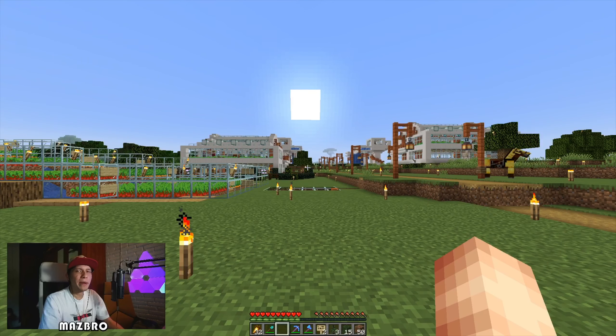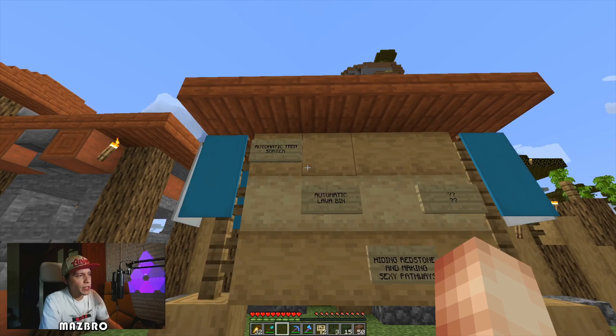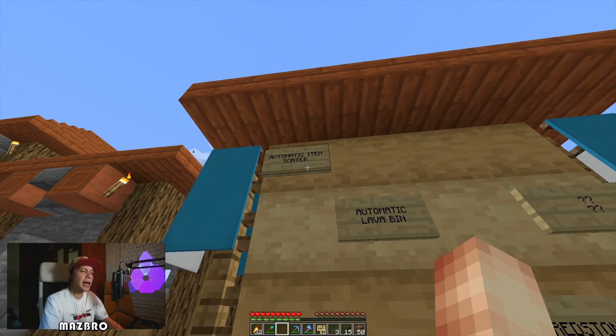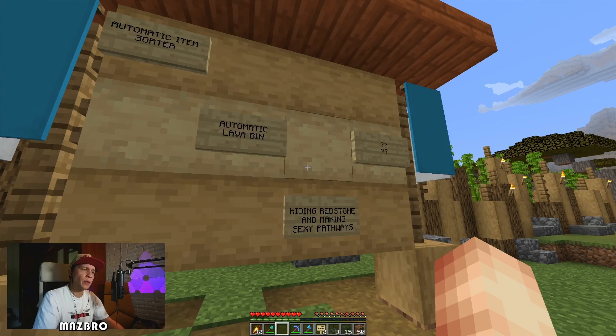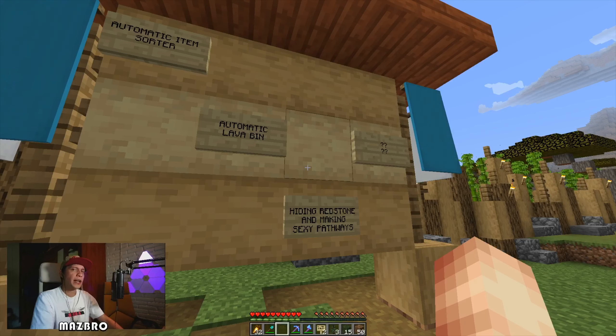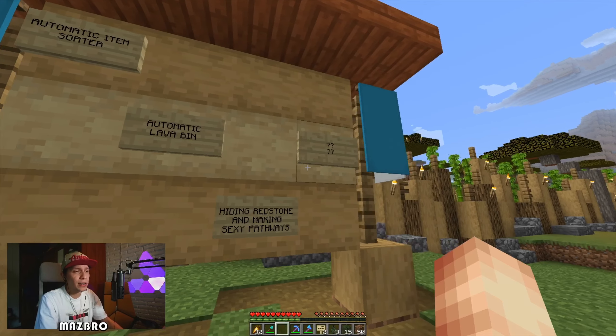Hey guys, how's it going? MazBro here and we're back at our survival world. Today we're going to be doing a three-part video. We've already posted how to make the automatic item sorter, and we're going to make the automatic lava bin today. On the next episode we're going to hide our redstone components on our item sorter and lava bin, and we'll make a sexy pathway behind it to make things look good.